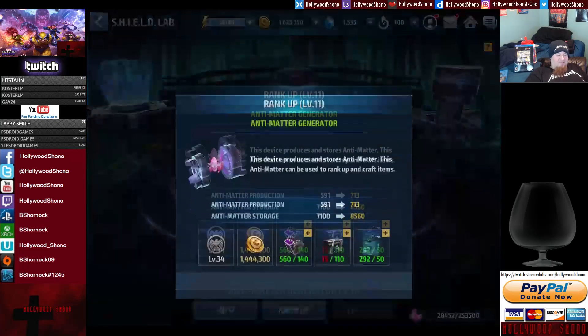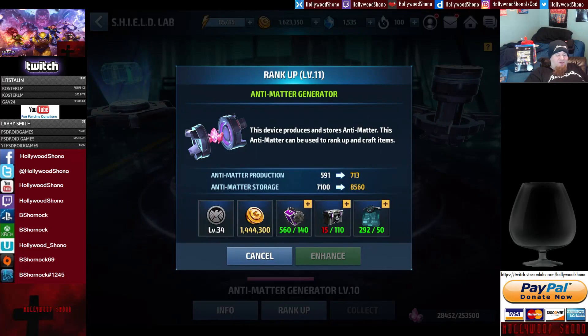Getting the antimatter generator up as high as you can is one of the most important things. It will take a lot of gold to upgrade — as you can see, rank 11 requires SHIELD account level 34. So this is something you're going to want to do on the side.